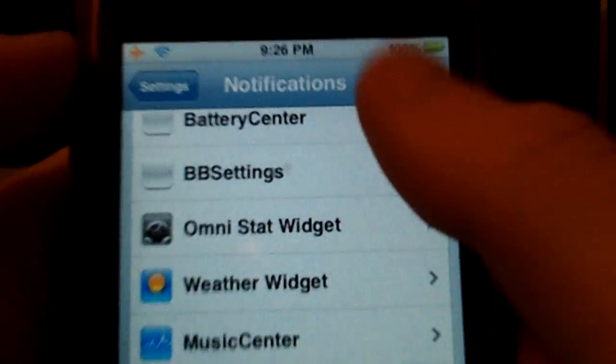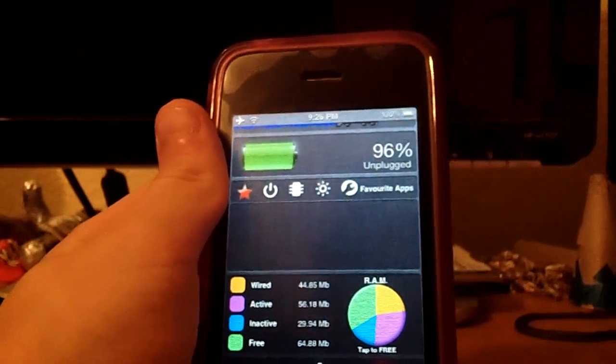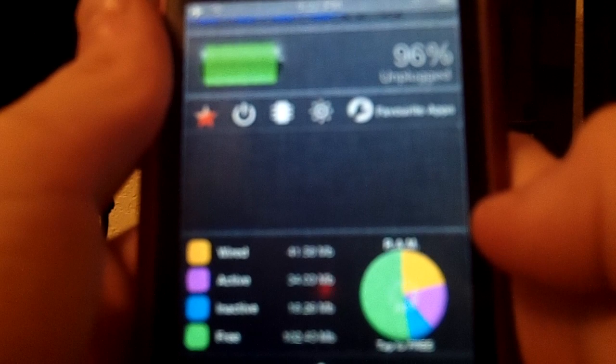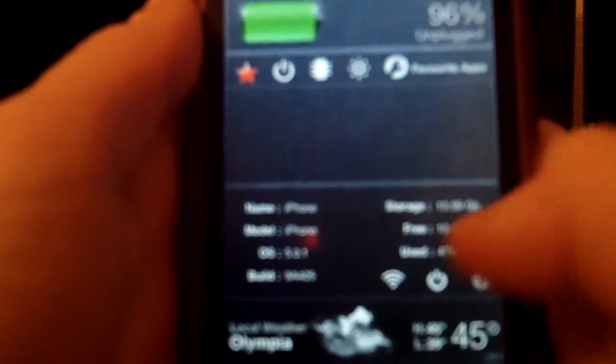I have Omni Stat Widget, which is right here — it just shows you different things. I'm going to move away so you can't see my personal info. It shows you your RAM: free, wired, active, inactive. You click here to free some — see, it's freeing RAM. It freed about 75 megabytes of RAM; now it says I have 105. It also has all your kernels, user events, and you can copy your UDID. Then it has all your specs about your device.